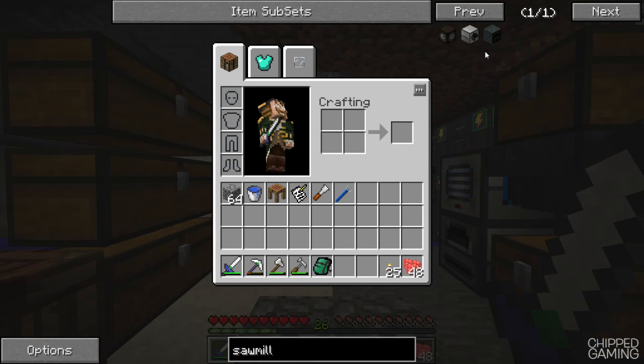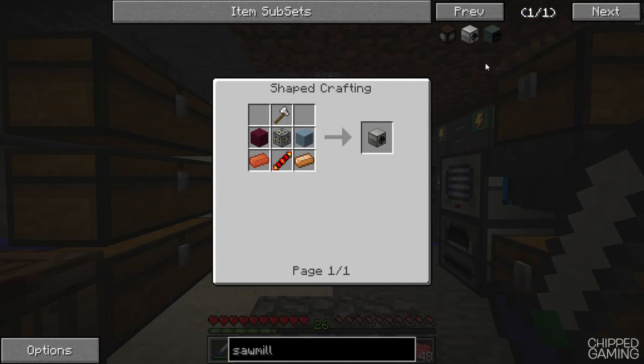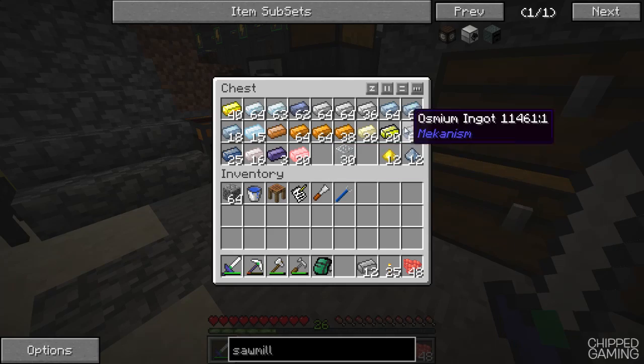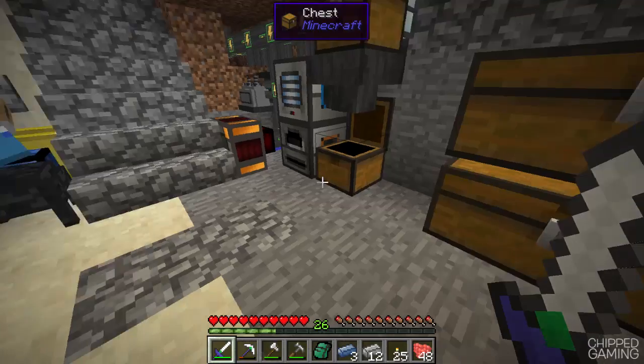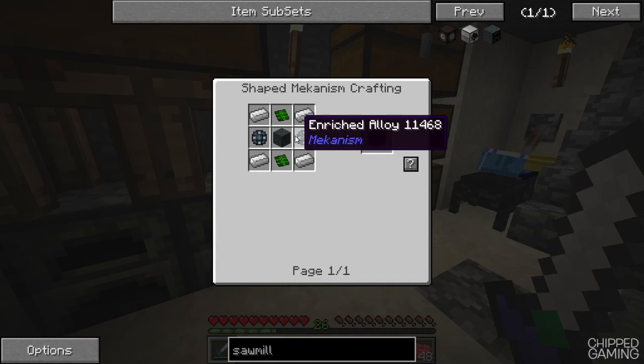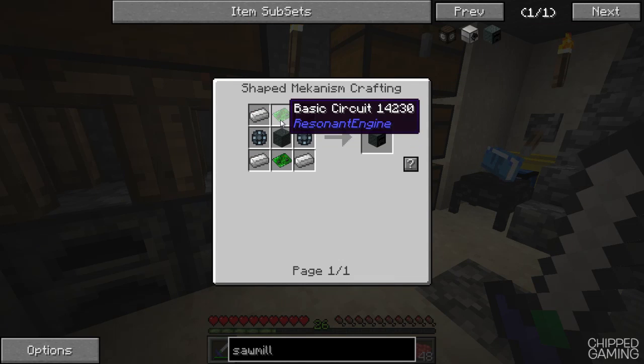There are actually a couple of different sawmills we can make. There's the Mariculture ones which are cool and there's the Thermal Expansion ones, but I want to go with Mekanism — I've not really done much with Mekanism so that's why I'm eager to try different things out from it. I've got a few different things here that we're going to use. First thing we're going to need is a couple of steel casings, and then we're also going to need some enriched alloy and a bunch of different circuits as well.